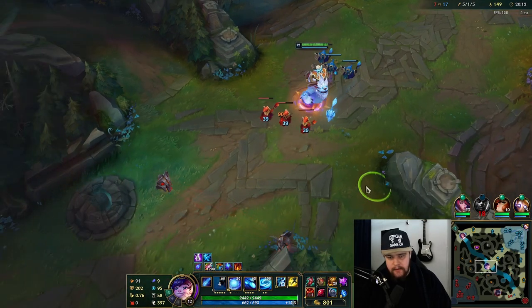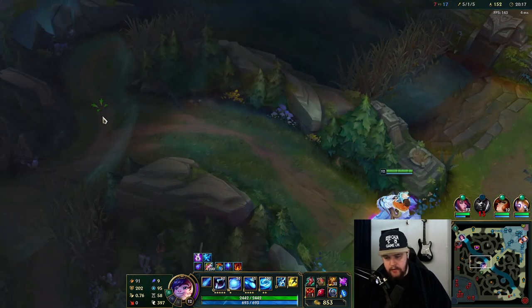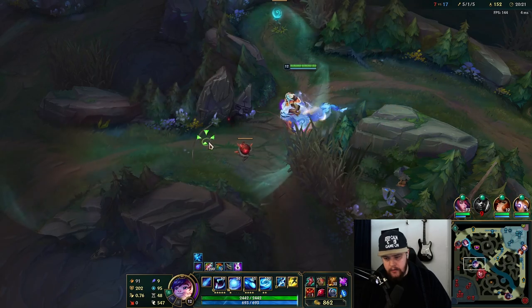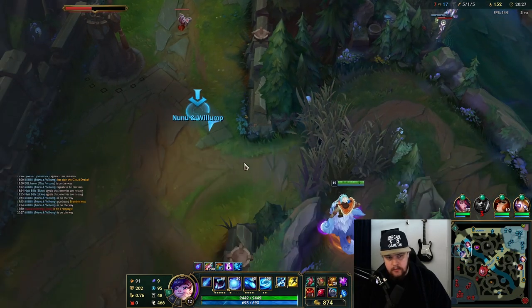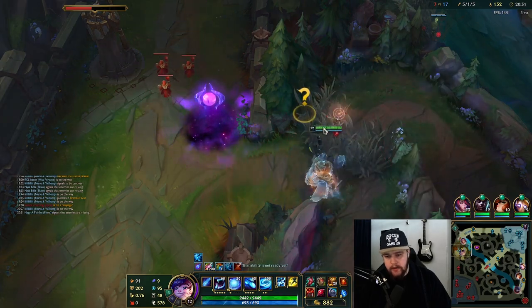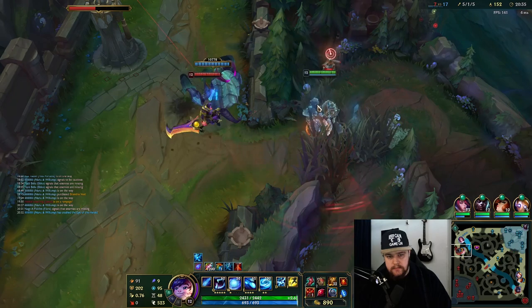My best bet is to use the Rift Herald on top lane. I'll have to use it soon and I think that's the only one I'll really get. We're walking top lane to get the turret. You use a red or blue potion right after Herald to get the reset off that one and get the bounce.